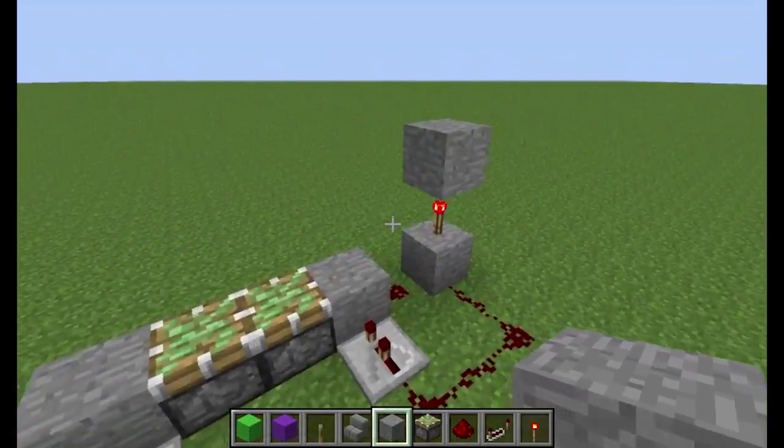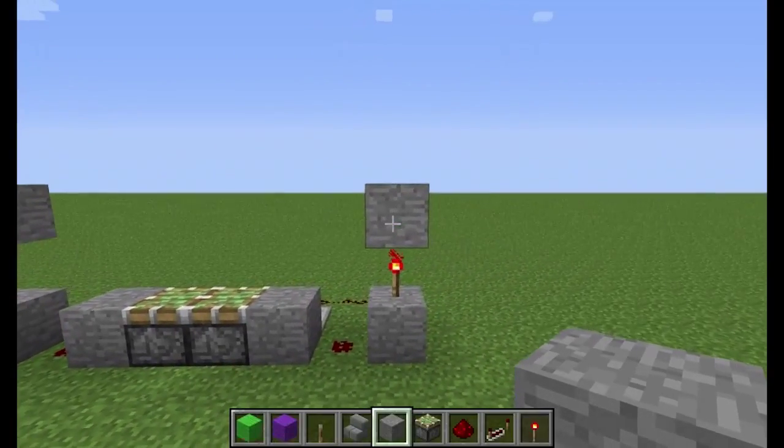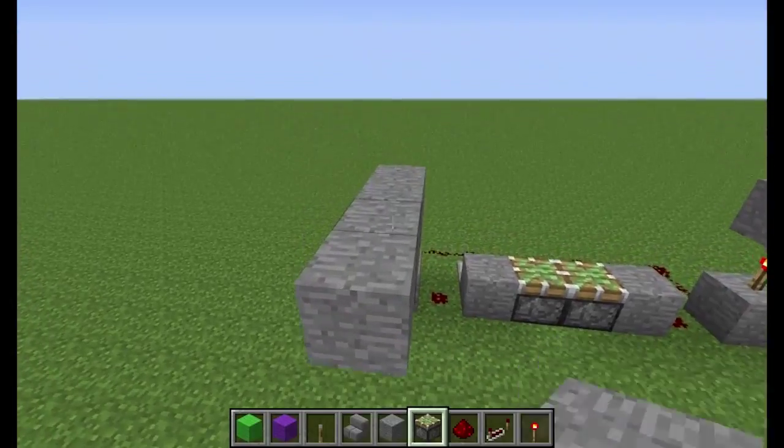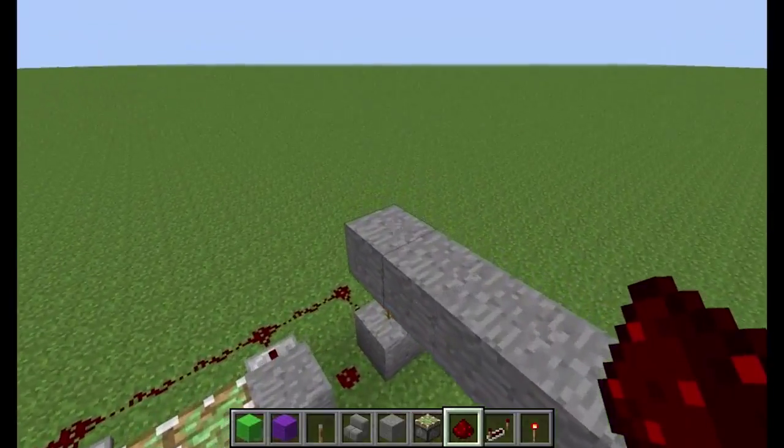So make your torch sandwiches on each end. And now, off of these blocks, you want to go three spaces out this way — one, two, three — and same thing over here. And run redstone dust right along the top like so.